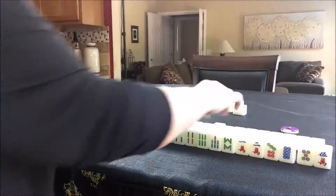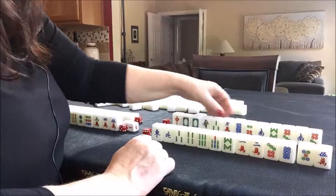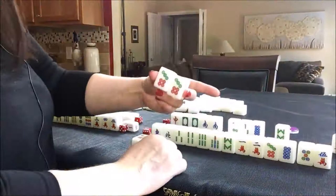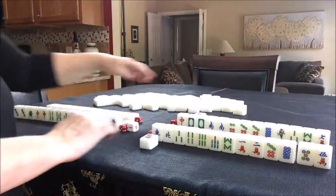Let's look at West's hand now. West has a two flower, so I'm going to put that out and take a replacement. They do have a pair of white dragons — that's kind of nice. They have a pair of Souths also. Now that's not their wind, but it will help them get to a half flush. They also have a pair of seven dots. So I would go for half flush. They only have four discards, a potential chow, potential chow, pung, pung, pair. So half flush for West.